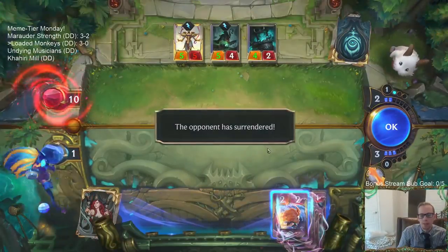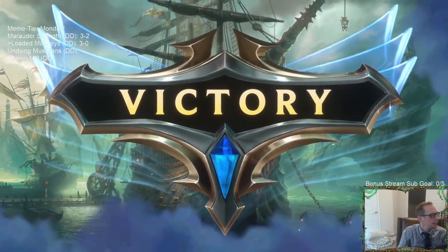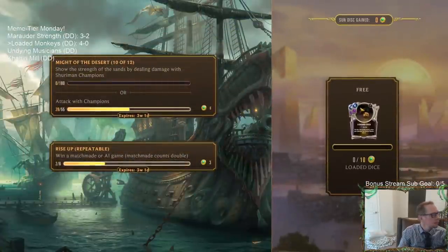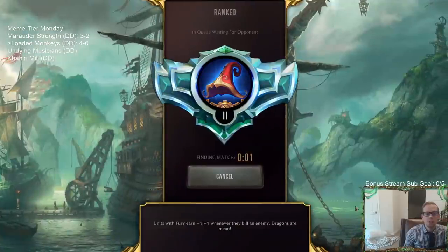The Harrowing! They couldn't do the extra one, and then Zoe levels up - they're all elusives! Which is why I didn't play that one-drop elusive the turn before - wanted to wait for it. We're 4-0! Stayed alive at one. So we're currently 4-0 with our Loaded Monkeys deck, and whenever we go 4-0 with our first four games in normal, we take it over to ranked to try to finish out the 5-0. It's not going to be easy but we'll take it to the test.